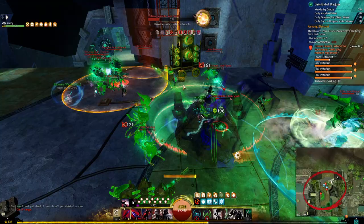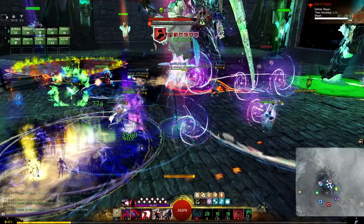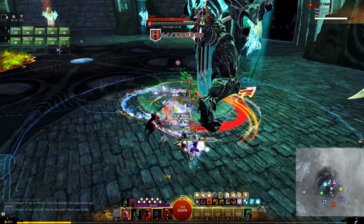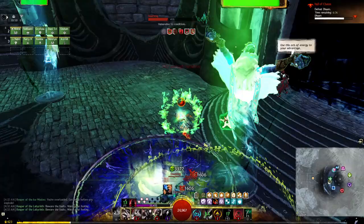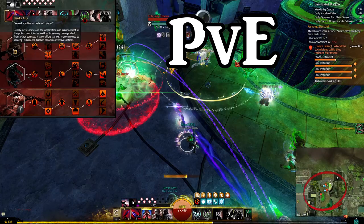In open world PvE and competitive game modes the pistol offhand is much better because the dual attack can provide better results. For instanced PvE content, which you can absolutely perform well in with this build as an alacrity source that does great damage and can even play the role of a kiter, take the dagger instead. For open world PvE the traits I take are deadly arts and trickery.